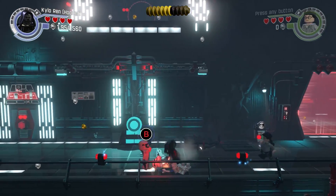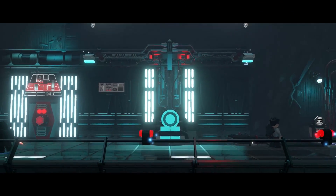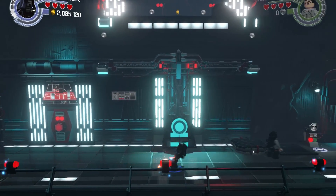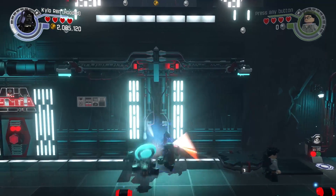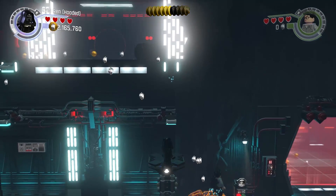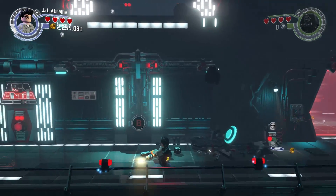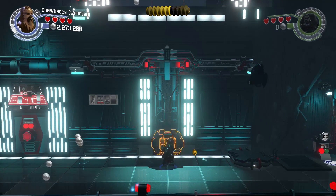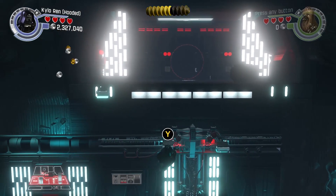We do have to do this puzzle because we need to get into the force field area. Destroy that center, and then first you need to build the right one and she'll jump up there to the jump switch. Okay, destroy it, build the middle one, and we're gonna switch to the Wookiee, then switch, jump switch, let go.